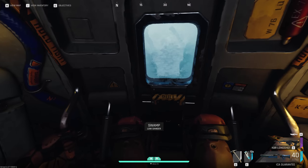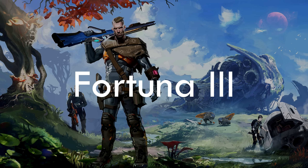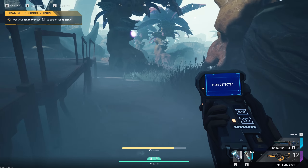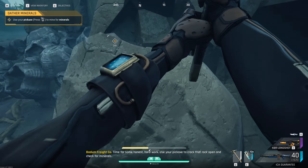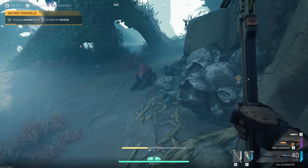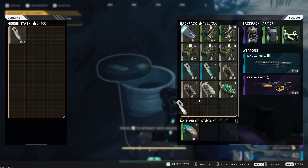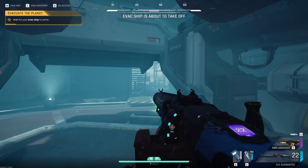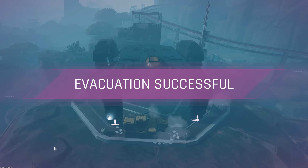The rules are simple. Drop into the colorful landscape of Fortuna 3 — good name for a planet, don't need to workshop that. You can use your mineral scanner to find minerals, harvest them with a pickaxe, blow off some steam by killing anything that approaches you, pick up any valuables along the way, and head to extraction. It is an extraction shooter through and through, so no real twists here.